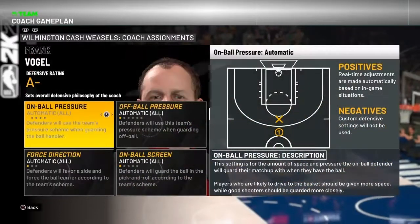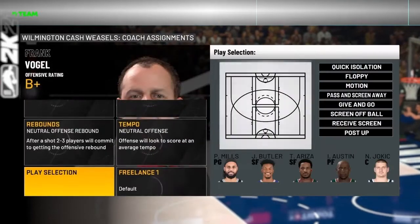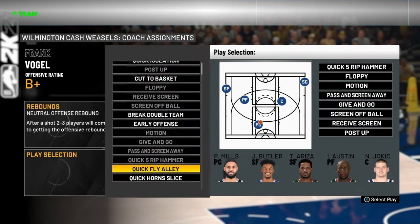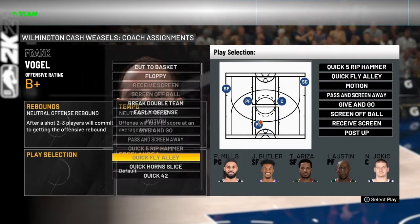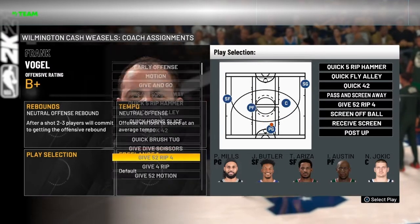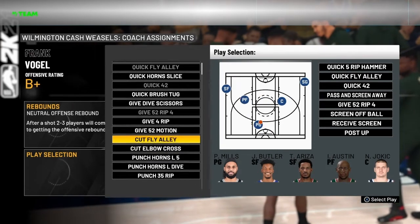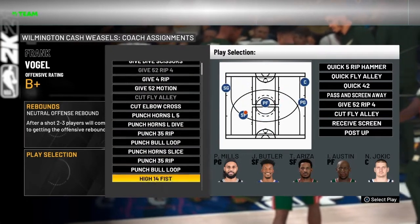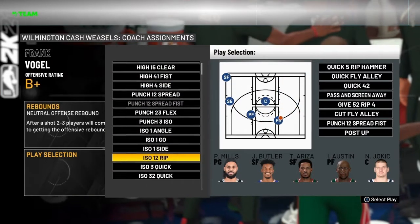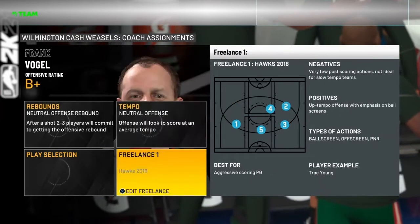We're going to go to the central and they have changed the difficulties on domination — thank God. Now it is rookie and all-star, all-star, all-star to get the three stars that you need for your reward. All right, plays — these are the plays we're going to look at in this Phoenix Suns playbook: quick five rip hammer, cut fly alley, quick 42, give five rip four, quick fly alley, and cut fly alley.